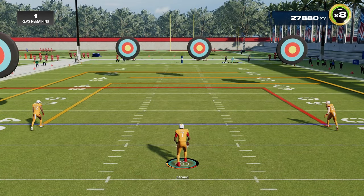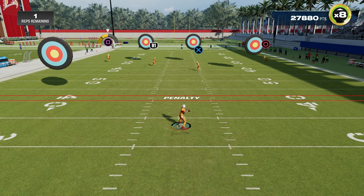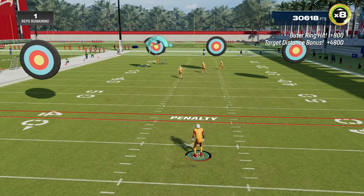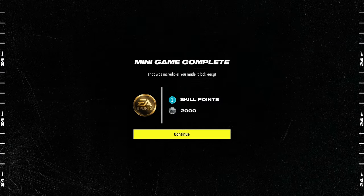Once you play your entire drill and get gold — and you can restart as many times as you like, so don't worry if you mess up — it will take you back to the training camp page and show you what you've earned. We did this with CJ Stroud and we are going to get a skill point and 2000 XP.